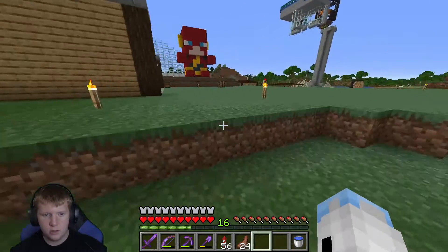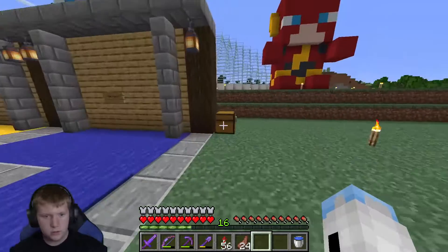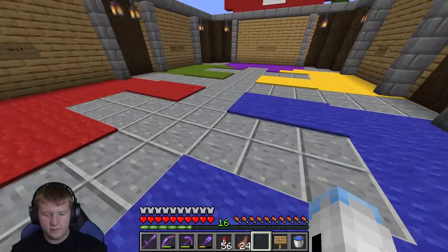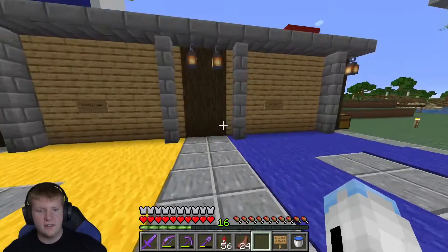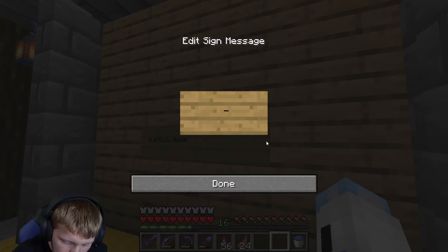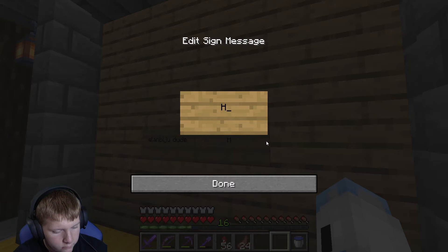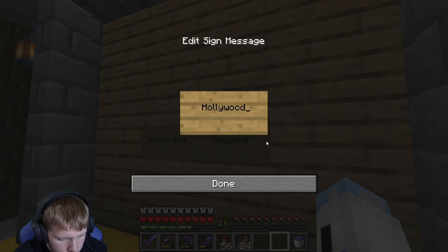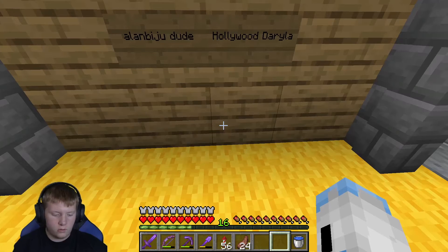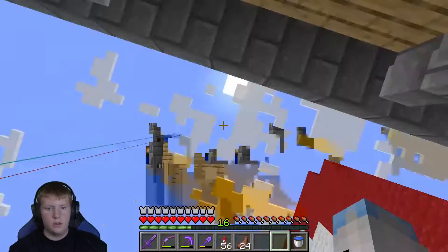Before we get to that, we got to go put someone on the subscriber wall. We got Prismic — that's Prismic, he doesn't need a quote. But today we're going to be adding Hollywood Daryl. Very nice — wait, does he make Hollywood films? Who knows.